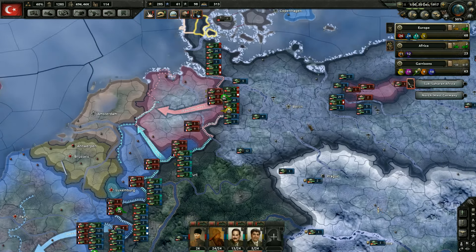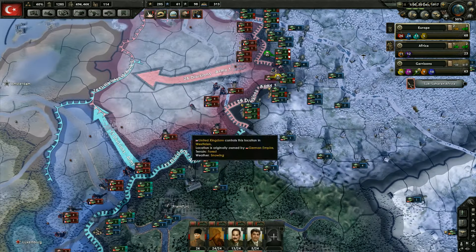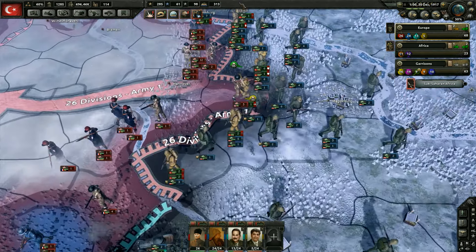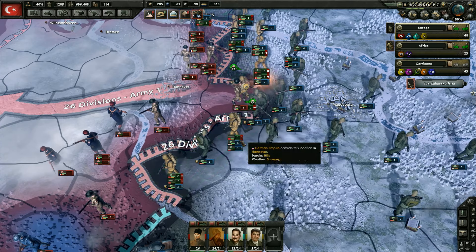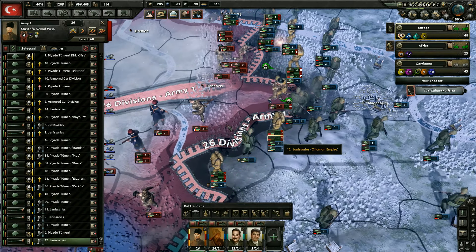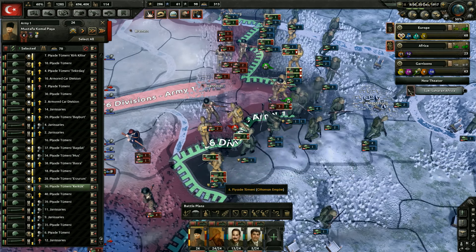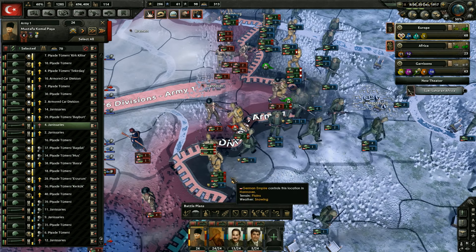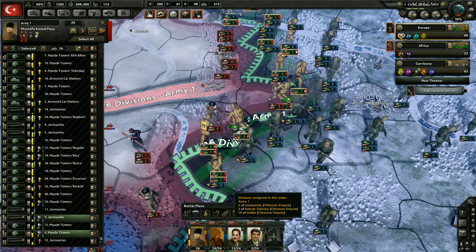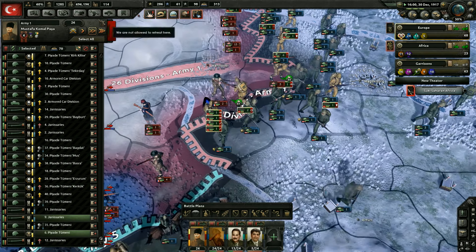We're getting our asses handed to us in the air right now. I can't even keep planes out there because they just die so quickly. Right now we just got them stockpiling for now. And another thing is we don't really have the production really invested in it right now, so I'm sure that's an issue as well. Let's send these guys over here and support with them. We should be able to win there. The front pushed forward just a little bit.